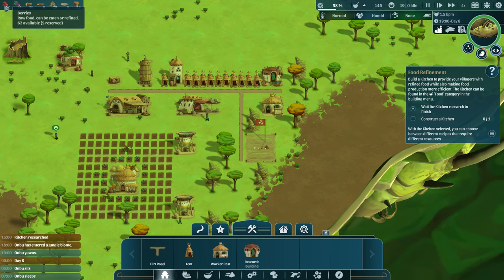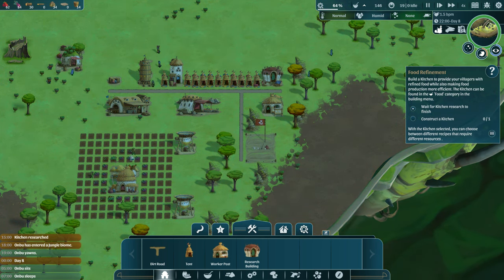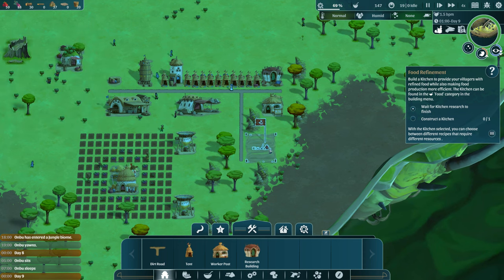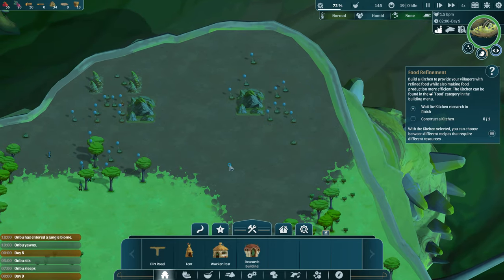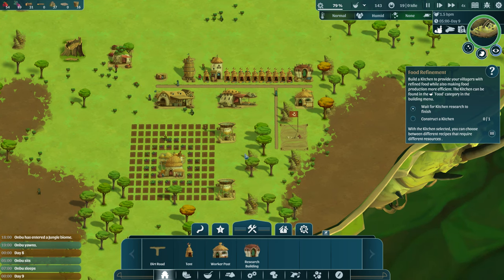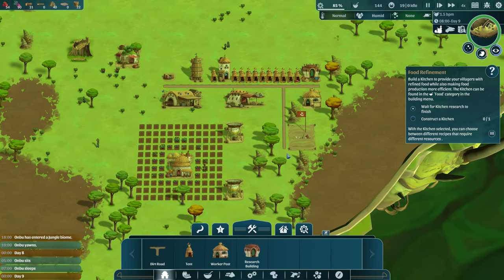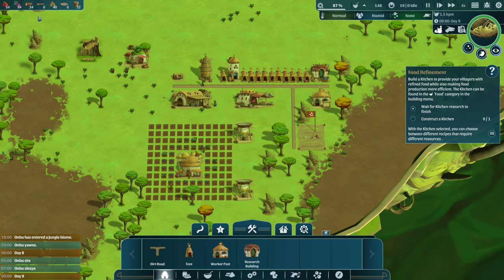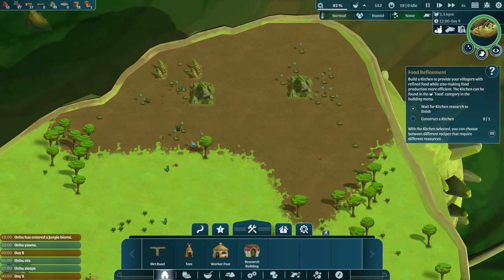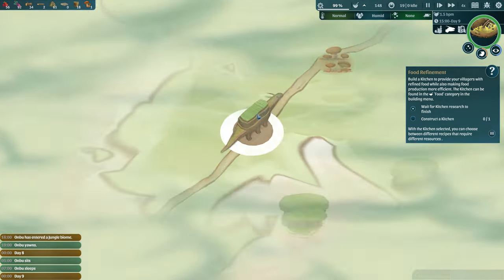We're actually doing well on food, so I'm going to leave the farmers in place. Let's get this kitchen built. I don't want to assign the Onbu a gender — I don't know if Onbus have genders, maybe it's a uni-gender, omni-gender, every-gender situation. We're almost done — stone slabs are the sticking point again. I think that sound in the background is rain because we're in a rainforest biome.